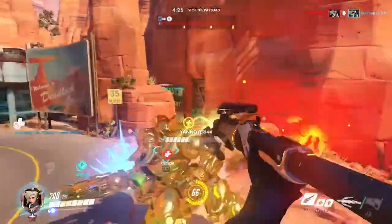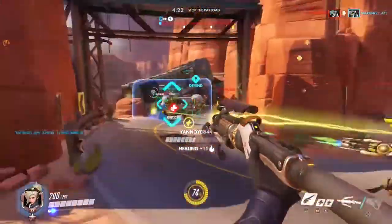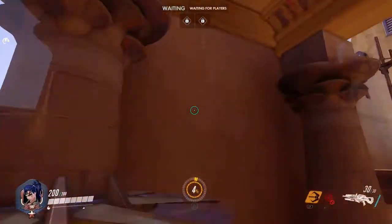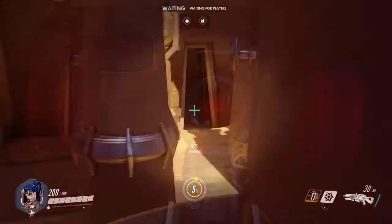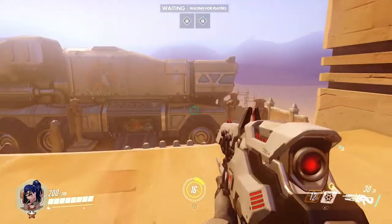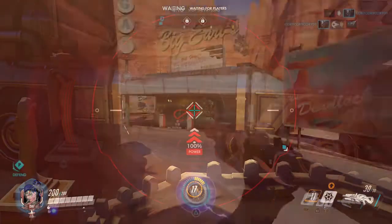Next we have a very short guide for an important Widow positioning. First, the position near the second point that works for attack and defend. It can keep you hidden and on defend your poison can alert you to flankers. The next position is just one to get one or two easy kills at the beginning, so get your best Widow or Hanzo on the team for early elims.